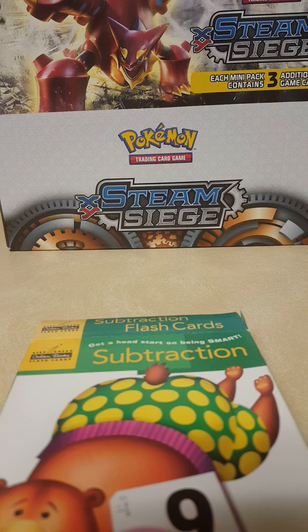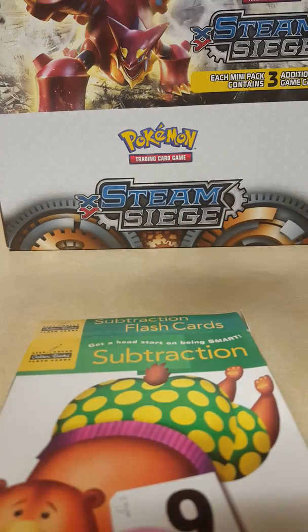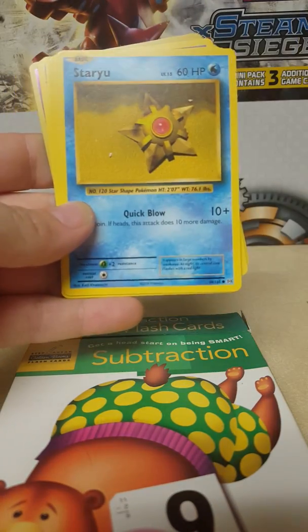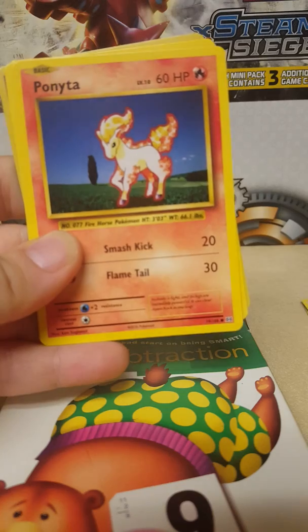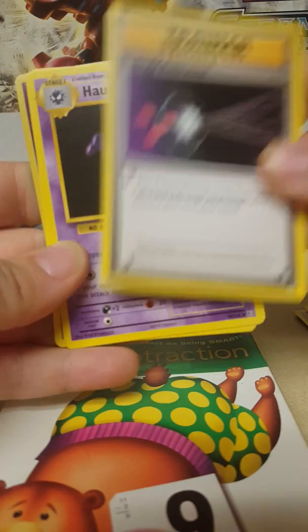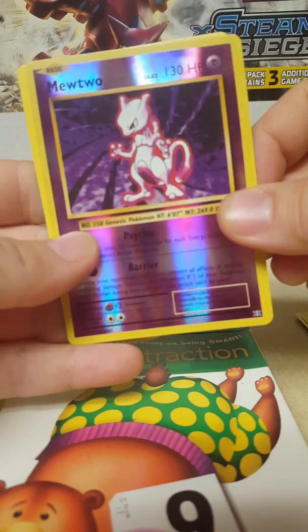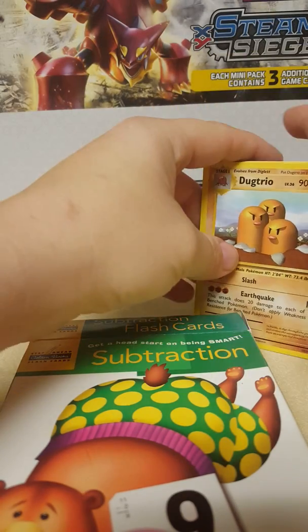I want to get lucky and get a Mega Charizard EX. In this pack we have an Onix, Staryu, Pikachu, Dugtrio, Ponyta, Energy Retrieval trainer, a Haunter, Pokédex trainer, a reverse holo Mewtwo — very shiny — and a Dugtrio. Not bad, I don't have one of those yet.